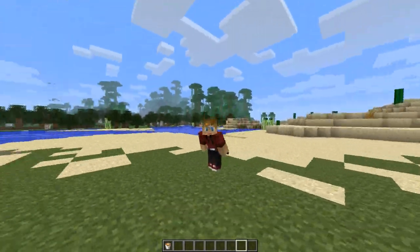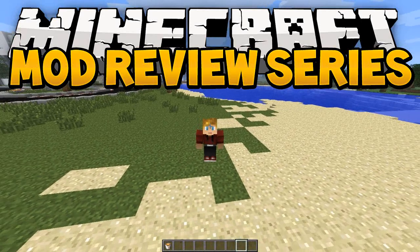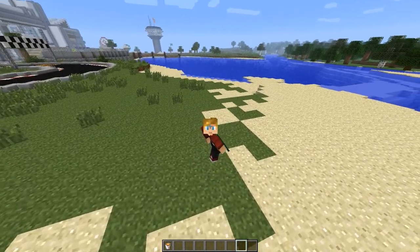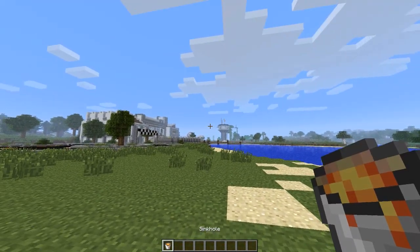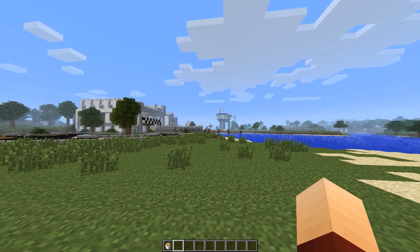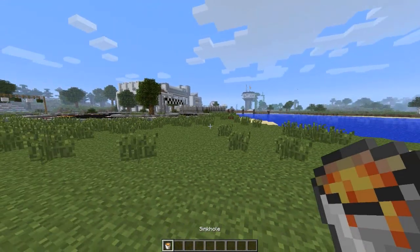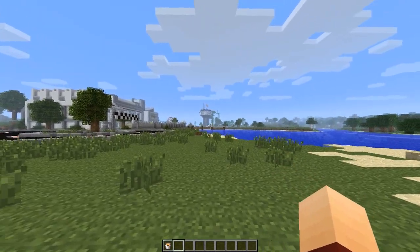Hey, what is going on guys? It's Lachlan here and welcome back to a brand new Minecraft mod showcase. Today this is the Minecraft Natural Disasters mod, or the Nature Reborn mod for Minecraft 1.6.4. What this mod does is it adds four randomly occurring natural disasters to your Minecraft world to spice things up a little bit — sinkholes, volcanoes, meteorites and earthquakes, which is really sick.